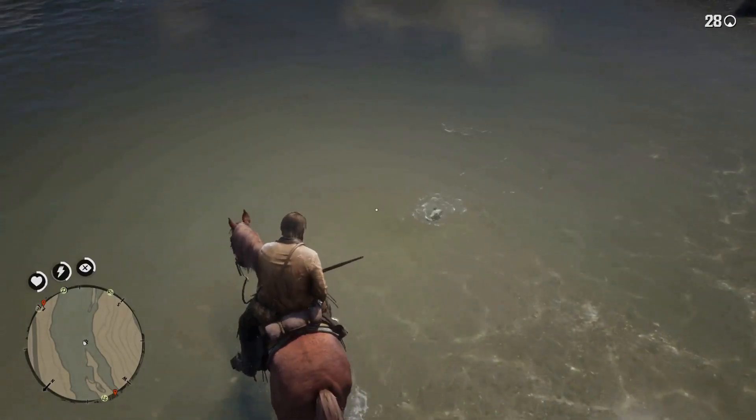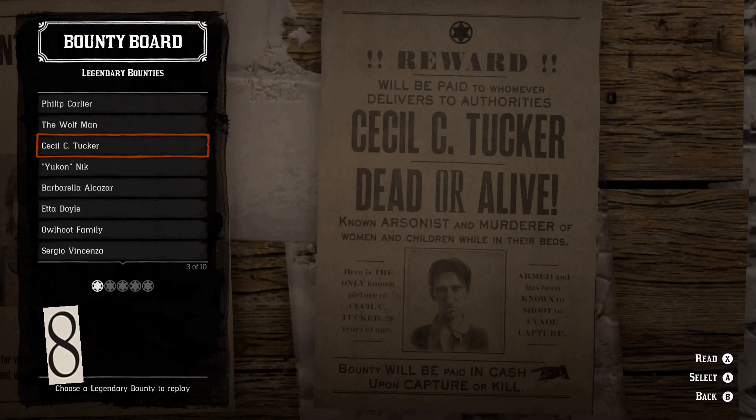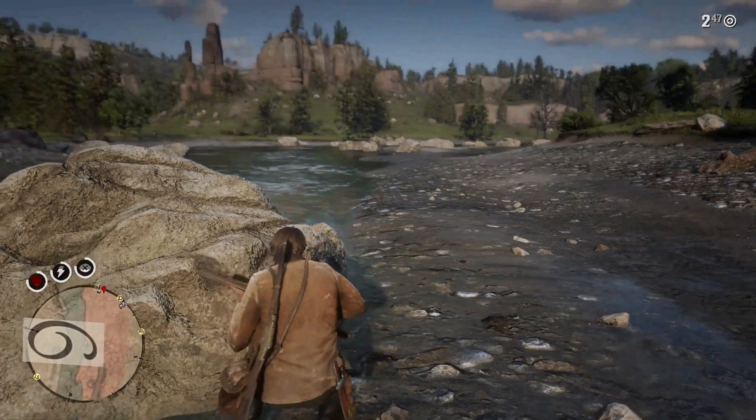12-minute missions are the best. A full 30-minute mission gives you 0.48 gold, while two 12-minute missions will give you 0.64 gold in the same time. Press left on the D-pad to change camera shoulders for a better view of the enemy from behind cover.